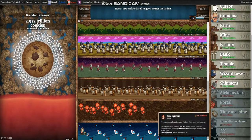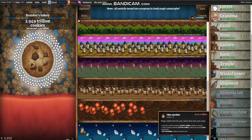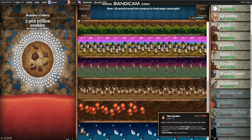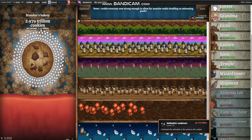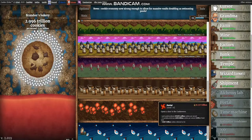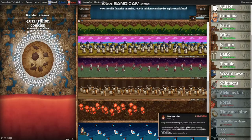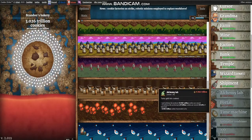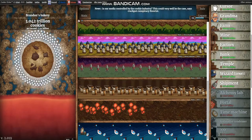So, 69 versus 219. So 219. One more Time Machine and then Anti-Matter Condenser, I think. We'll see how it goes. If we get another cookie like that, definitely Condenser then Time Machine. But Time Machine is 219 versus 690, so it's four of these for one of those — that'd be 32 trillion versus 16. So Time Machines are way better than Portals. Alchemy Labs are about the same. Time Machines is what we need to be building.